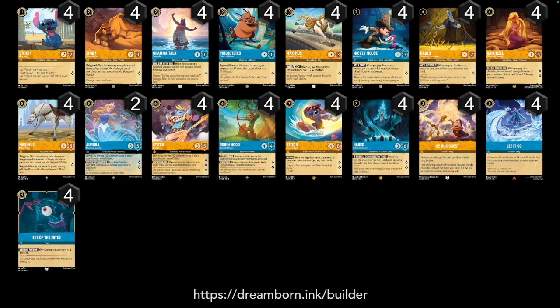Here we are with deck number 1. This deck was piloted by Anthony Perez and it is an Amber Sapphire deck. We do see 4 Stitch, which is going to work very well going into a Shift 4 Stitch Rockstar. We have the 4 Protective Cubs, so we are playing a total of 8 Bodyguard in this deck, with Maximus having a 4-5, which is a pretty strong Bodyguard to get over.